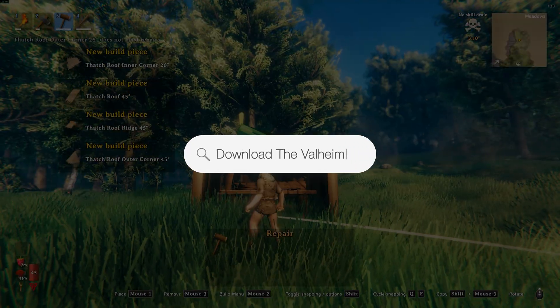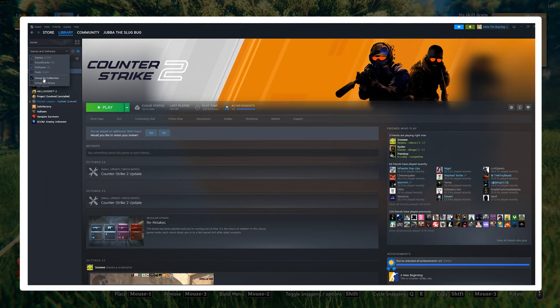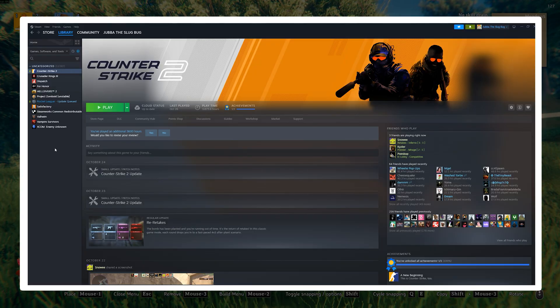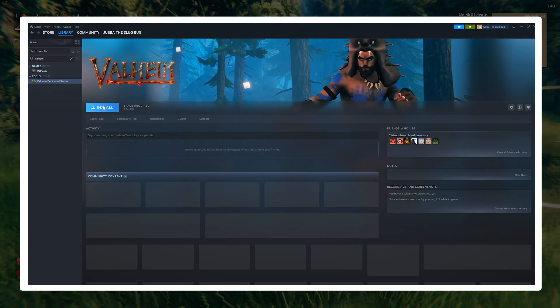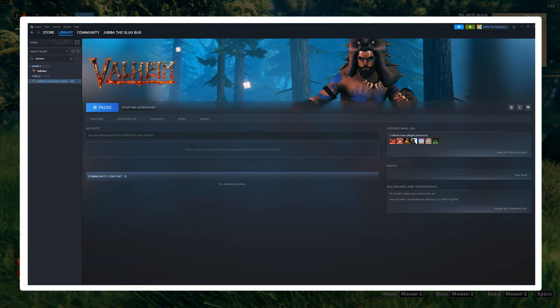First, you need to download the Valheim dedicated server from Steam. Open your Steam library, click the drop-down in the top left, check the Tools box, scroll to the Valheim dedicated server, and hit Install. This grabs the official server software, which is about 1 gig, so give it a minute.